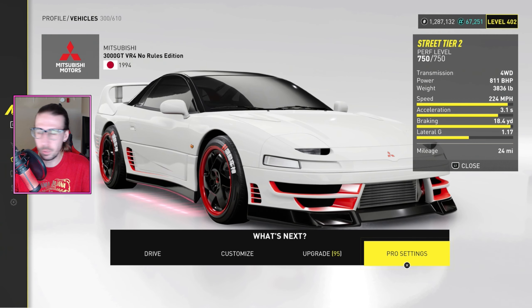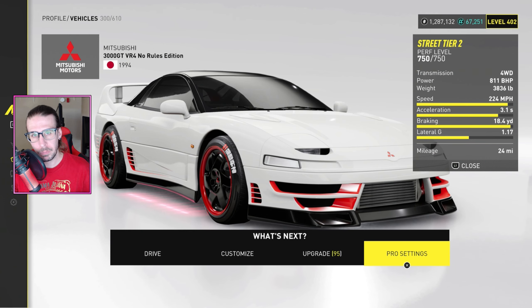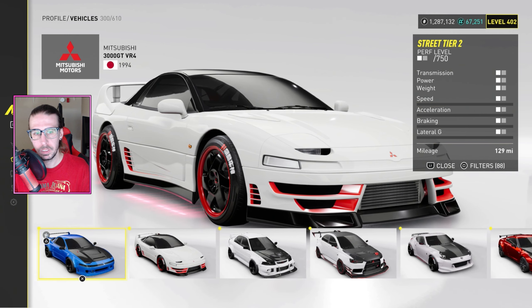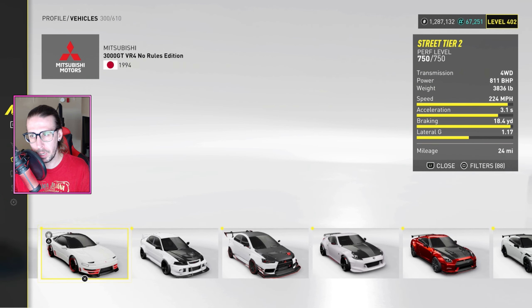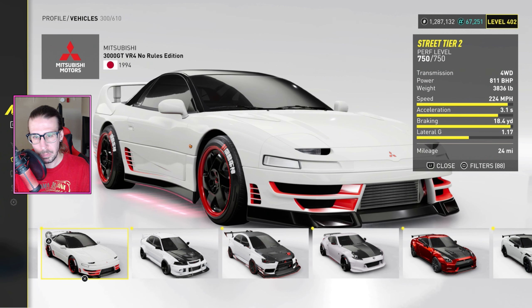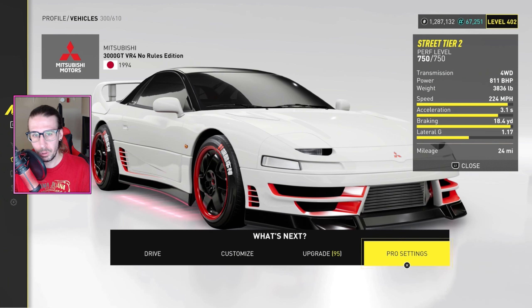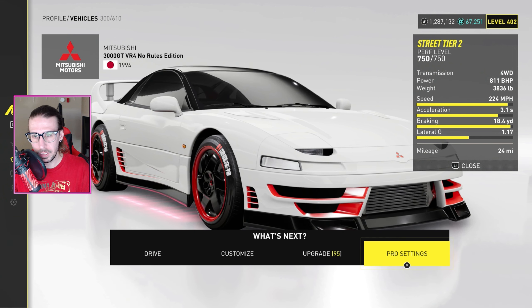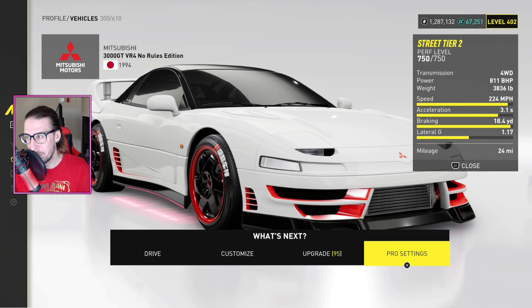Alright crew, Motor Fast — got the Mitsubishi 3000GT VR4, the New Rules Edition. It does have slightly different lateral G's, a little bit better braking, but as far as acceleration and top speed they seem to be the same. If you have The Crew 2 you can grab this for free — super easy to get. You can definitely notice the difference in cornering, but both have insane acceleration.